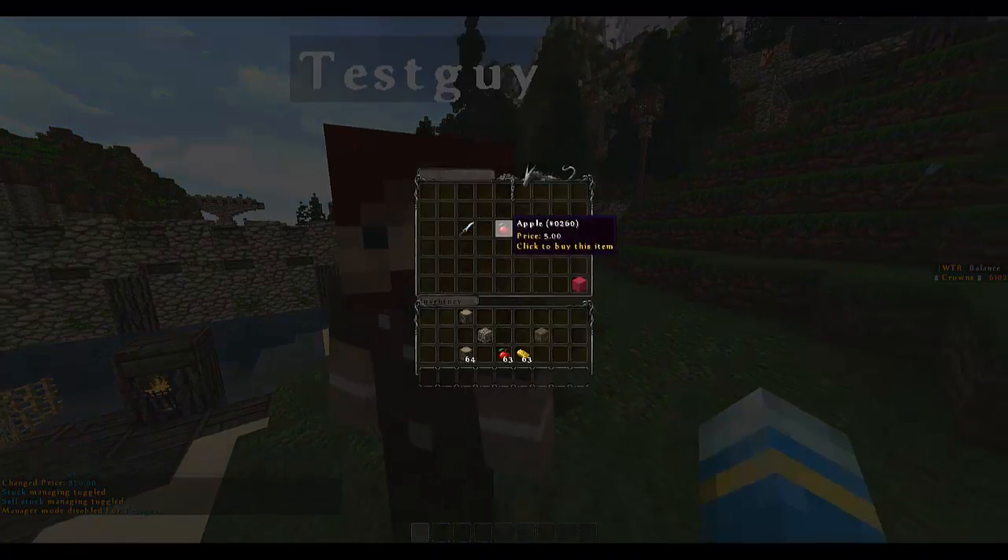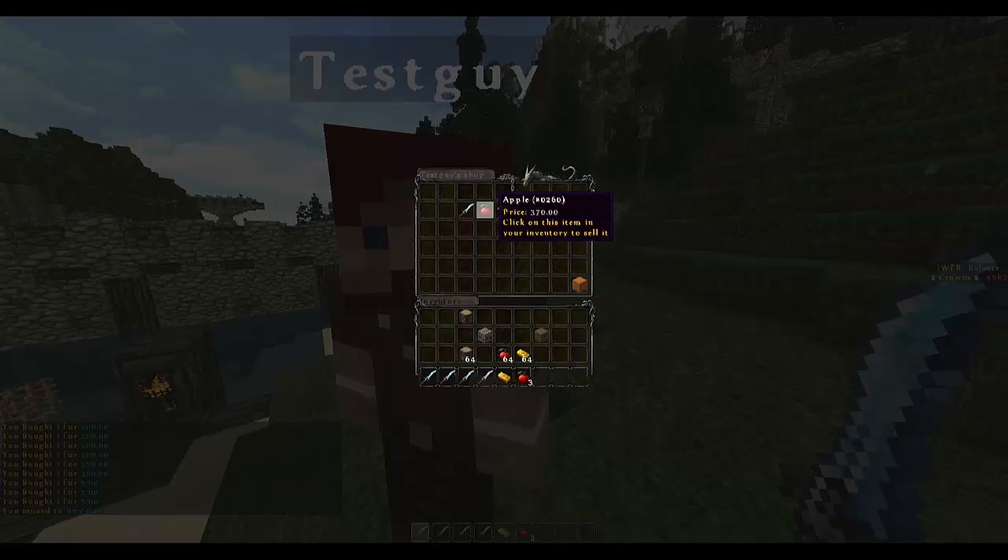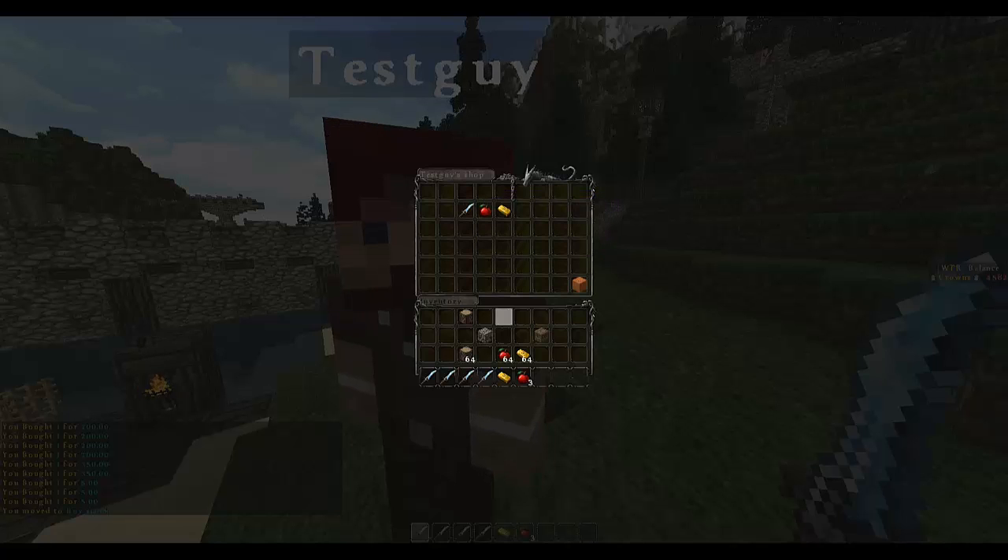You can right click and then buy items like so by just left clicking. If you go to sell stock and choose which one you want to sell, you left click the item in your inventory.